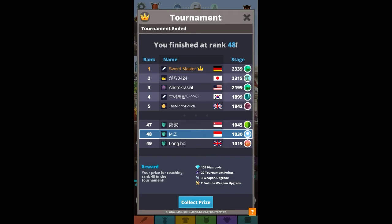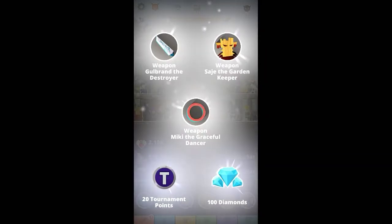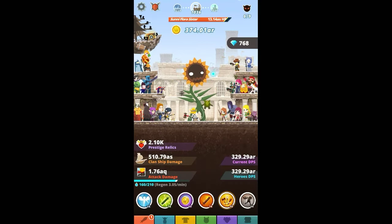They also changed the rewards — you now get weapon upgrades and fortune weapon upgrades. I actually don't know how to use these yet, so I'll experiment. As you can see, I got 100 diamonds and it takes like 48 hours to get your reward, but I think it's really worth it. You can get like 10 diamonds minimum.